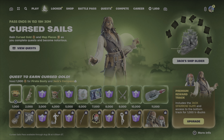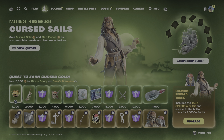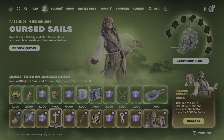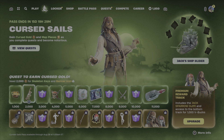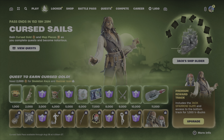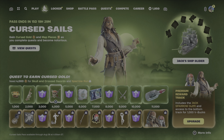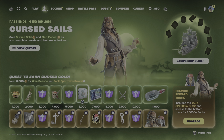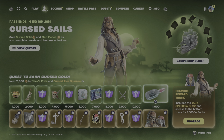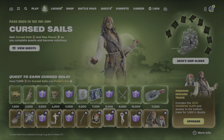Like previous events and battle passes, we have the free tier and the premium tier that gives you better stuff. The free tier gets you a new instrument, an icon emoticon, back bling — the skull and crossbones crossed swords logo — a spray, and a wallpaper.